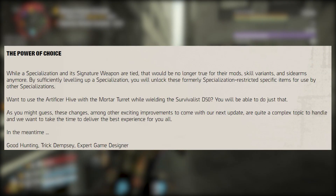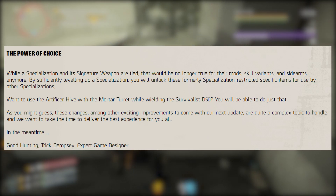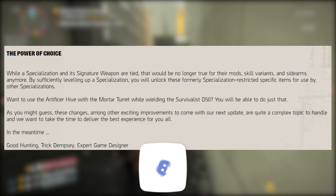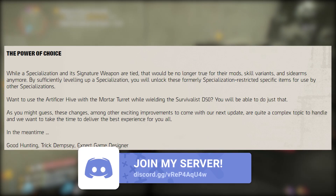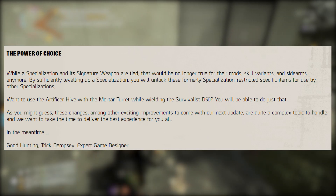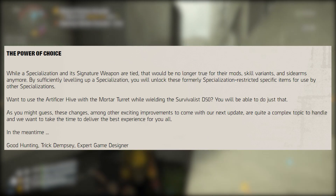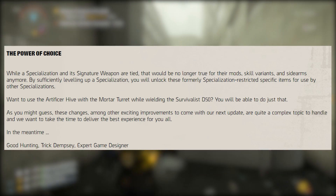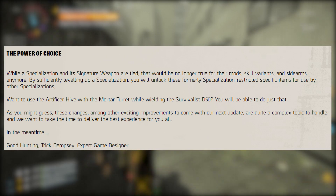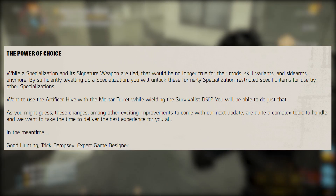Now the power of choice: while a specialization and its signature weapon are tied, that will no longer be true for their mods, skill variants, and sidearms. By sufficiently leveling up a specialization, you will unlock these formerly specialization-restricted items for use by other specializations. Want to use the artificial hive with the mortar turret while wielding the survivalist D50? You'll be able to do just that. These changes, among other exciting improvements to come with the next update, are quite complex, and they want to take the time to deliver the best experience.